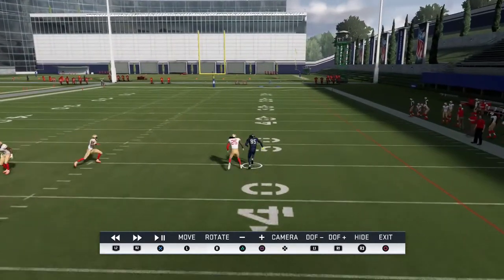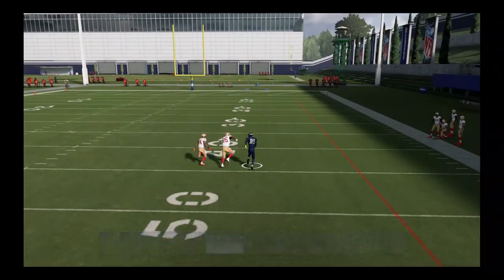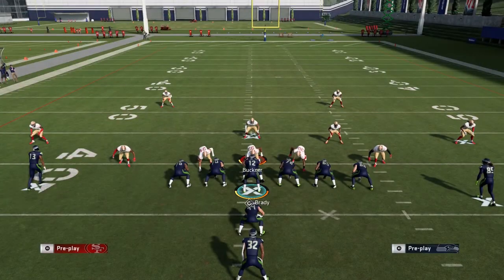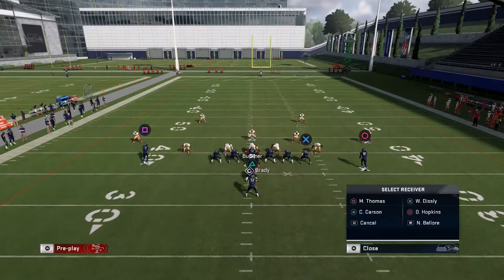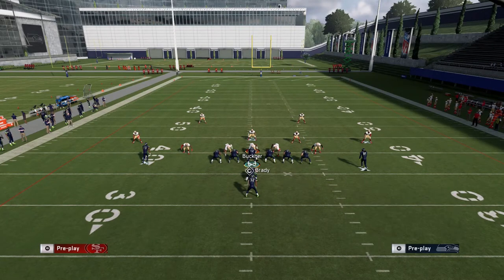Usually these stop-and-goes destroy man coverage, but the corner kept right up with him. That's really weird. Richard Sherman is an amazing cornerback — I buffed him to 99 speed and 99 man coverage, so that might be why it's not working. Let me try it again.